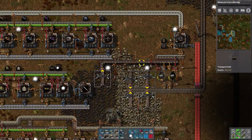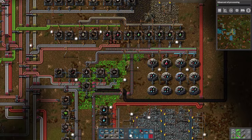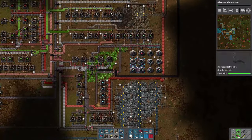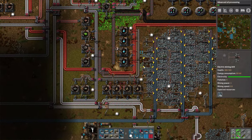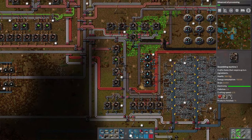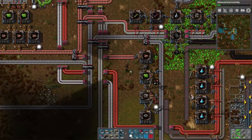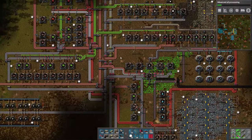Oil is of course infinite already. Okay, so we'll let that run a bit and get on down here. This is looking pretty good. The red circuits — or advanced circuits — are still on a full belt, so that's a good sign. And plastic is looking pretty healthy as well.